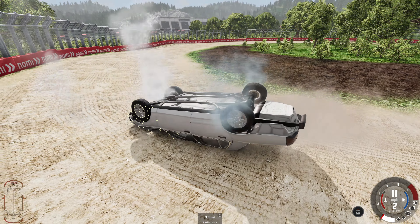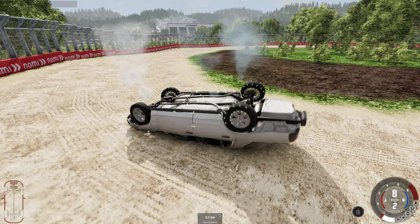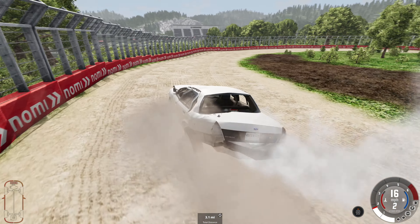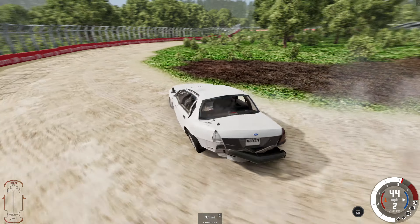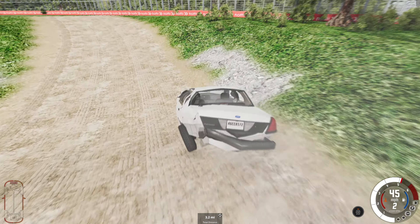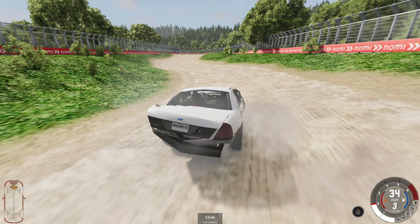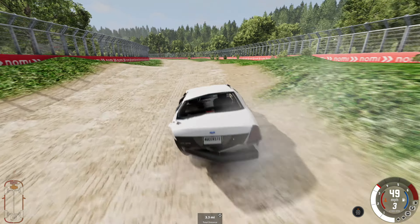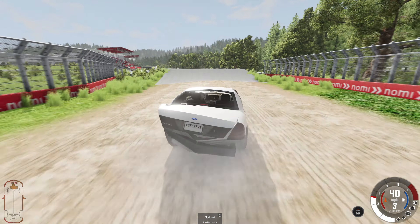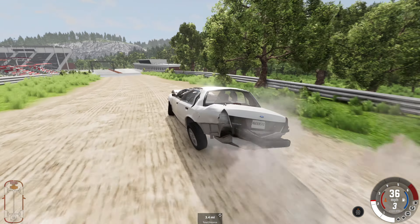We've got a node grabber — got a piece of the frame, increasing the strength a bit. Helps to be grabbing a good point. The driver's side front wheel is completely locked to the right — that is not great whatsoever.